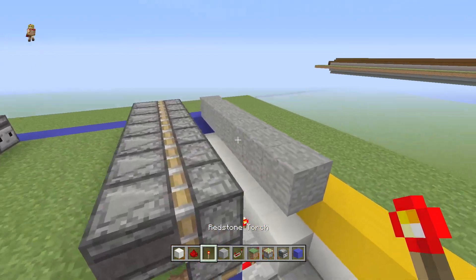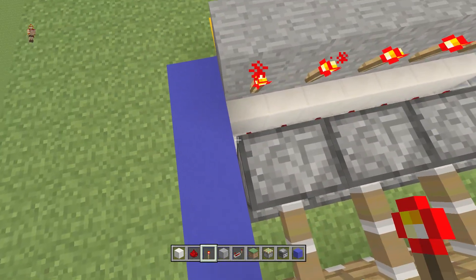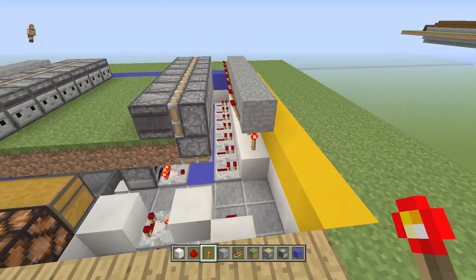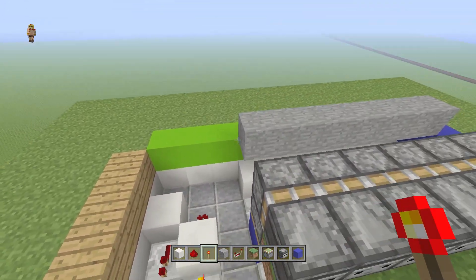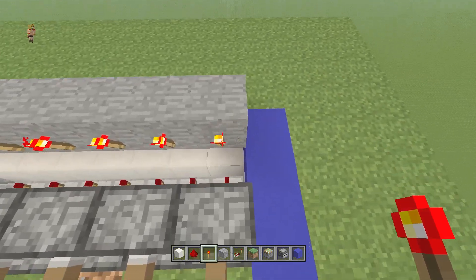Place a redstone torch on top first, and then one on the bottom. Otherwise you'll get a quick pulse effect and we don't want that. Once again, one right on top and one right on the bottom as well.